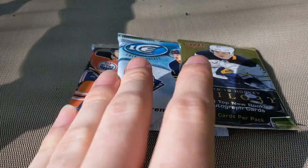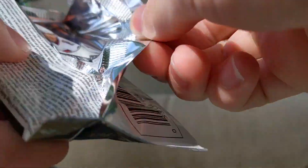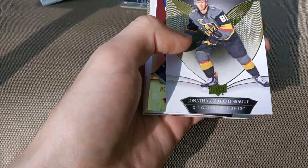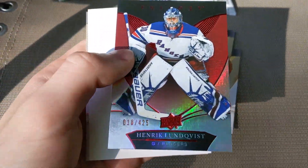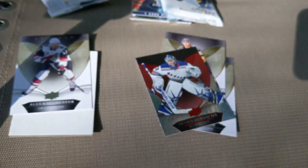Let's get into Trilogy. Can this break get any better? It's already been absolutely amazing. We've got Sebastian Aho, Jonathan Marchessault, Henrik Lundqvist out of 425 number 18, a decoy, and Alex Galchenyuk. Nothing too great in that pack — let's go.